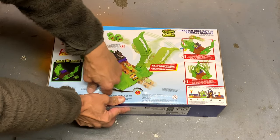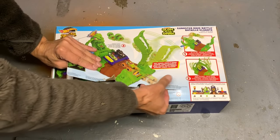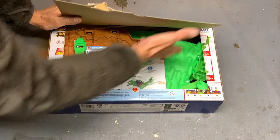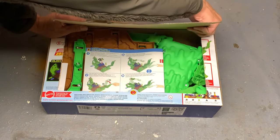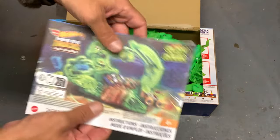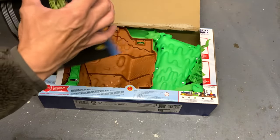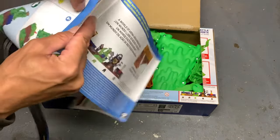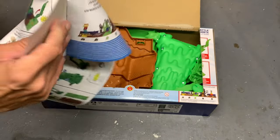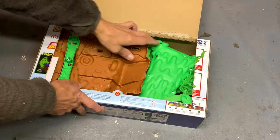Okay, ripping it open — there we go. Something like that — whoa, what's going on there? There we go — you got the instructions right here. I'm assuming there are some stickers in here somewhere — yep, here they are right here. They're usually taped on and they are. Check out those stickers, pretty cool.